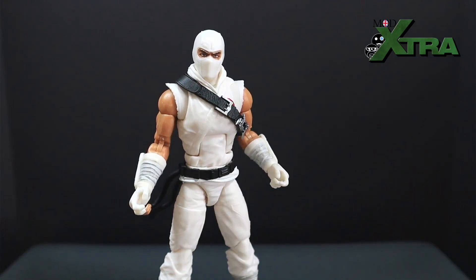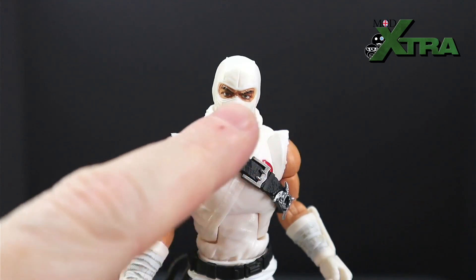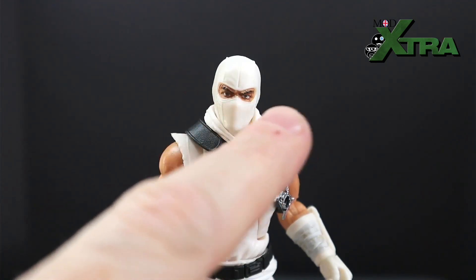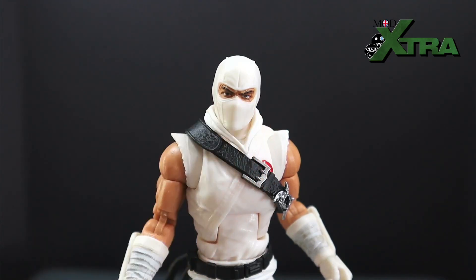They've given the uniform a little upgrade as GI Joe Classified tends to do. On the head, there are lovely little seam lines on the mask giving it texture and depth, and an incredible level of detail in that small section. The vast majority of his face is obscured, but so much story is told through the eyes and eyebrows — that very stoic, serious ninja assassin stare — all communicated in just that little window of the mask. It's the standard we've come to expect with GI Joe Classified face sculpts, and it's very impressive.